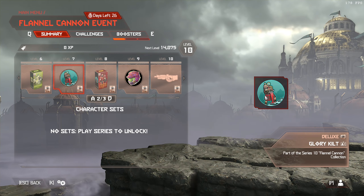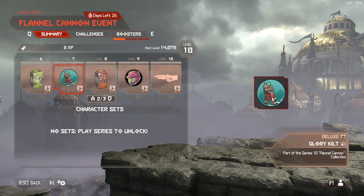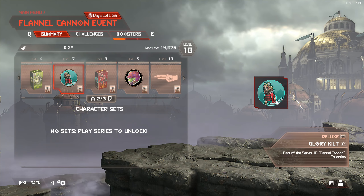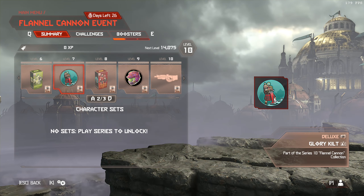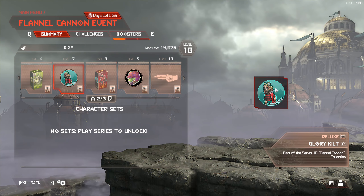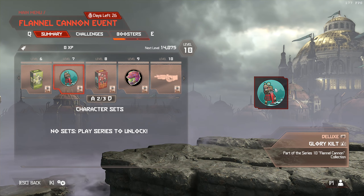Glory Kilt. This is the Doom Slayer in like... a certain theme. I'm not sure what this is called — he looks like a female lumberjack. Hugo Martin really does seem to be interested in making a female Doom Slayer, so looking forward to that. I'm really looking forward to what he's going to do in the next game with a female Doom Slayer.